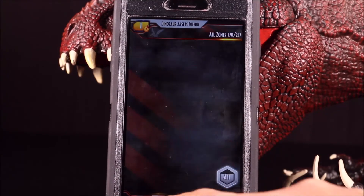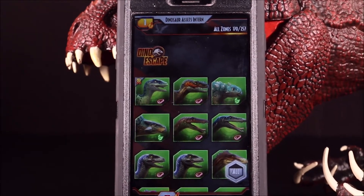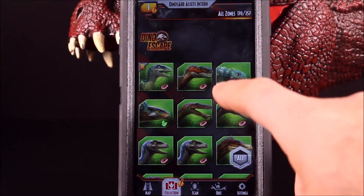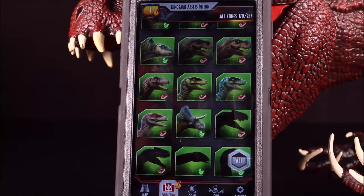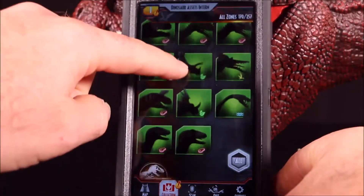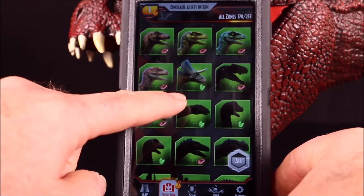Okay guys, time to check out our collection. We have 170 dinos — if you've been following me you have 170 because I include all the scan codes for you guys. Out of the new Dino Escape ones we have 32 of them. These are the ones we're still missing — looks like we're still missing about 15 or so.